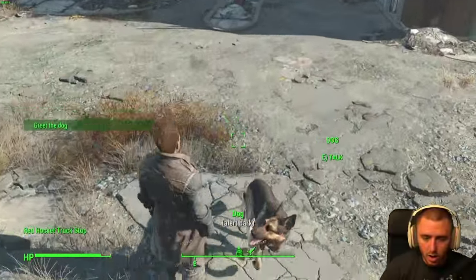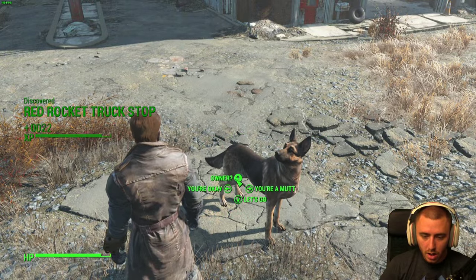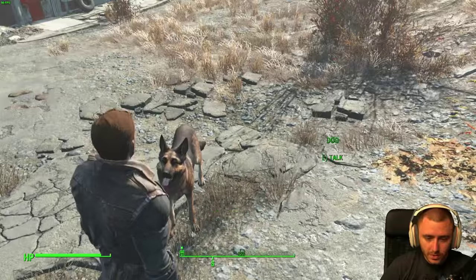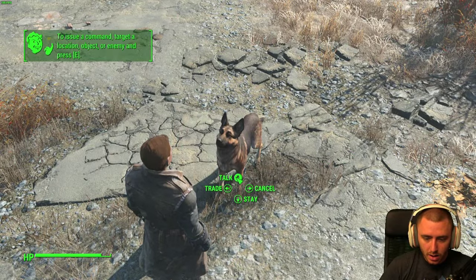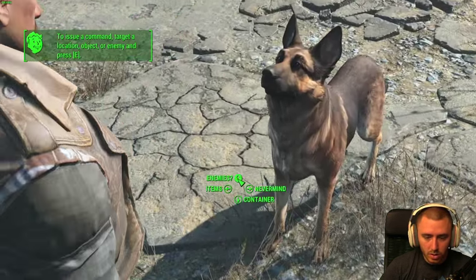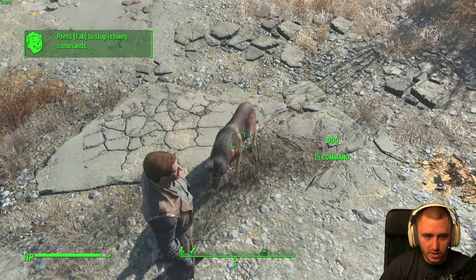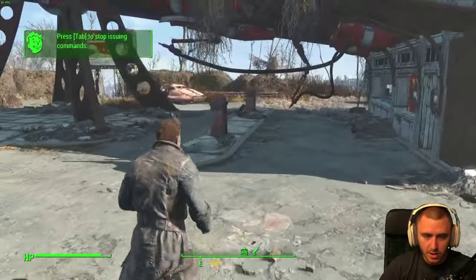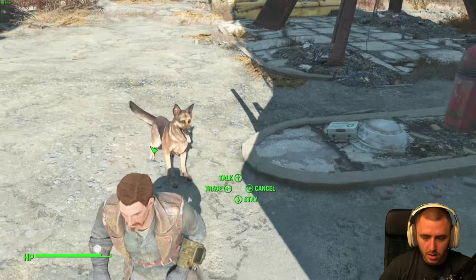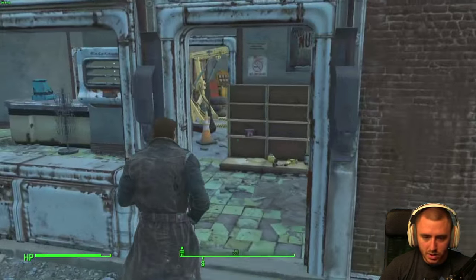Greet the dog — Dog Meat! Dog Meat! Hey puppy. You're my man. Talk to him. Fetch! Oh no — enemies, items, container. Dog found something already? Press tab to stop issuing commands. Oh hey, found me a pet kit! I can command him to go places and stuff. Nice.